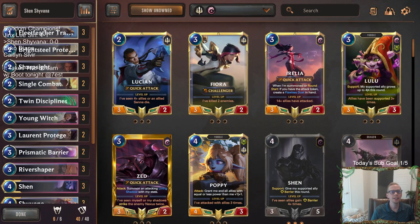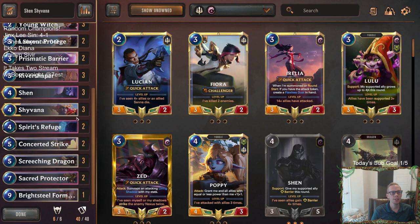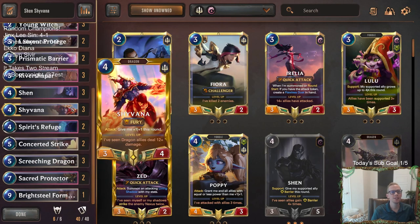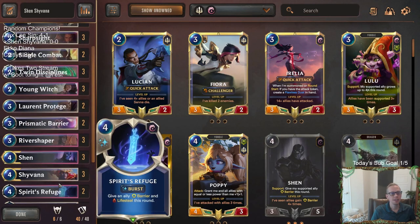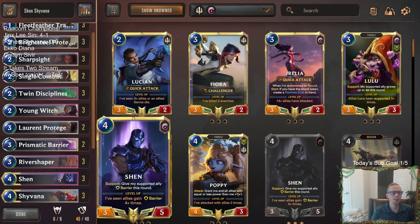Welcome everybody here on Twitch chat and everybody on YouTube for some Shen Shyvana — going to be our next random champion deck. These two were right next to each other; they were both four mana and in alphabetical order they both start with SH, so they were right next to each other.